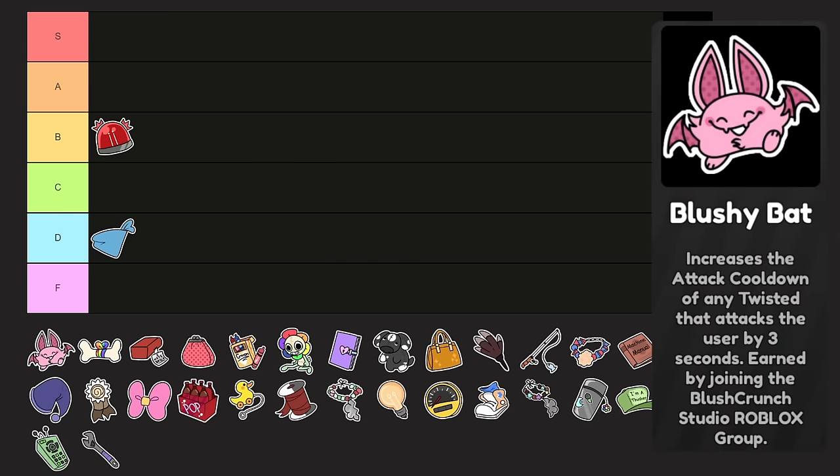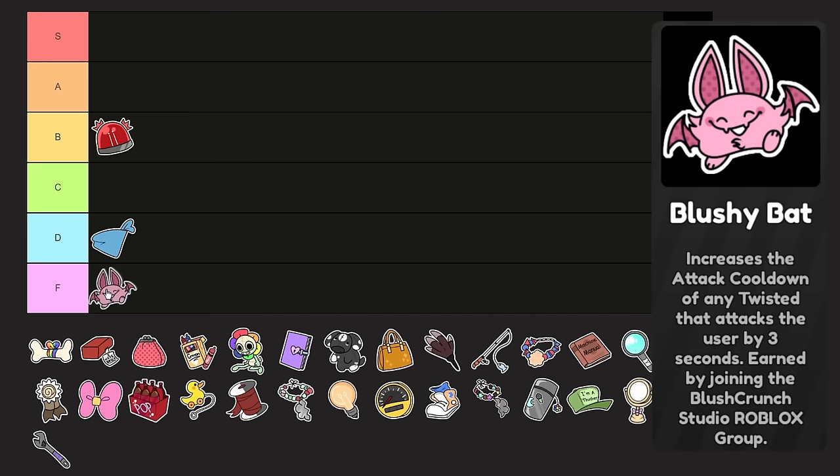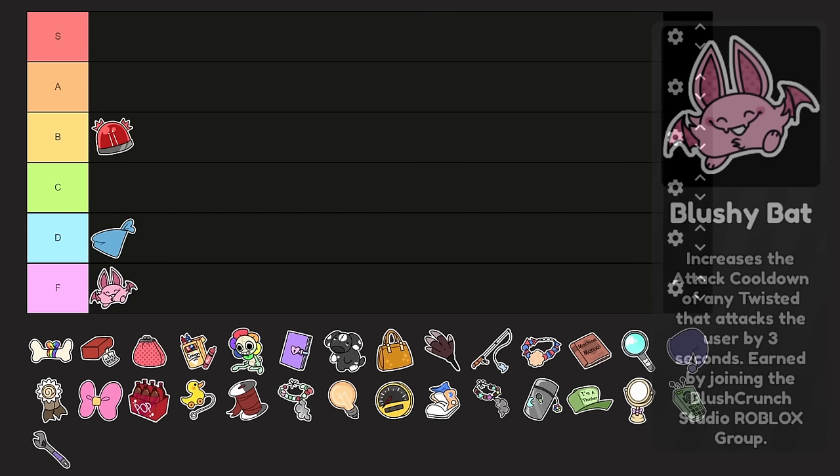Blushy Bat — one of the new ones from the update. You get this one from joining the Blush Crunch group. Increases the attack cooldown of any Twisted that attacks the user by 3 seconds, earned by joining the Blush Crunch Studio Roblox group. Maybe if there's some sort of emergency where you're a Roger trying to reach the elevator and you're out of stamina, those 3 seconds could help you. But that's very situational and it requires you to get hit. F tier. Well, it is the easiest trinket you can get, so we can't complain.